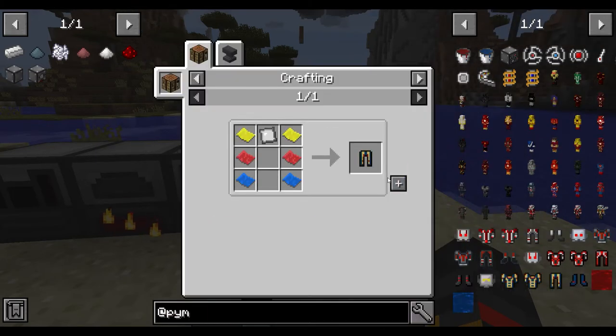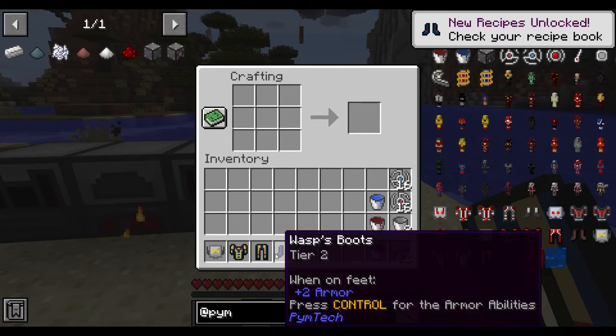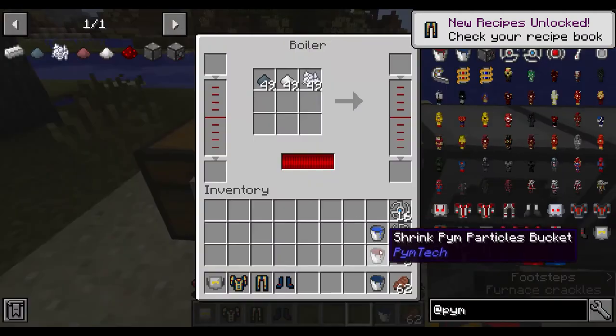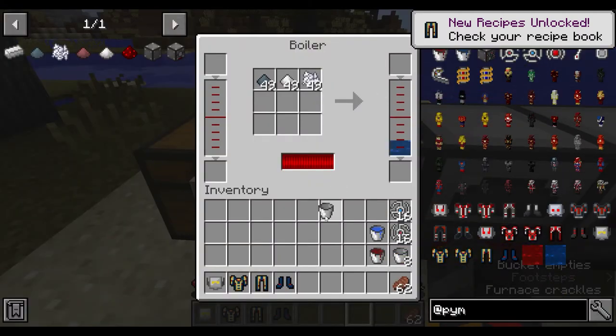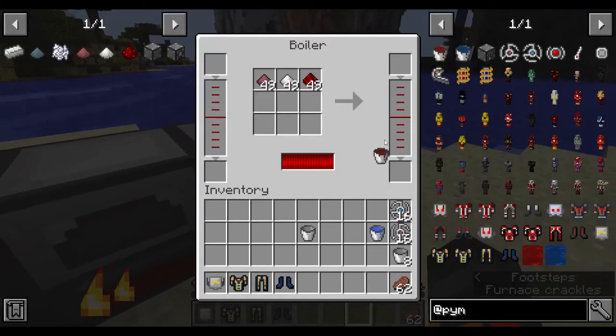The boots are the simplest part of the Wasp suit, and the leggings are second simplest. Put everything together and equip the suit.